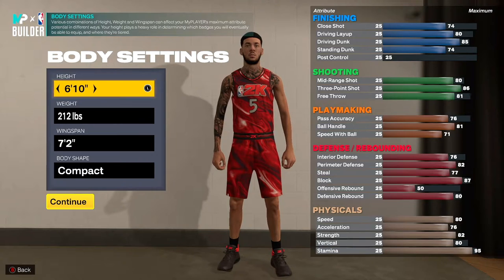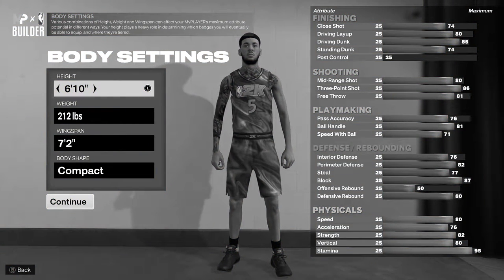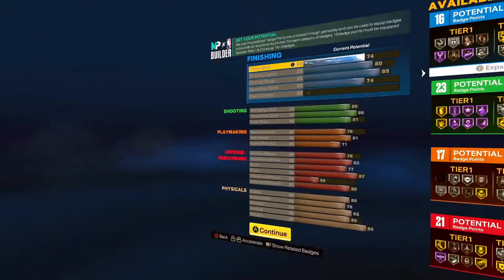212 pounds with a seven foot two wingspan, and our body type is compact. I know some of y'all might be thinking, why did you make your weight 212 pounds — he's not gonna be that fast. Listen, I'm gonna show you why I did it here in a second. Hit continue and I want you to copy this down.